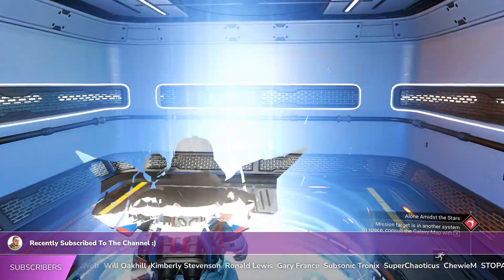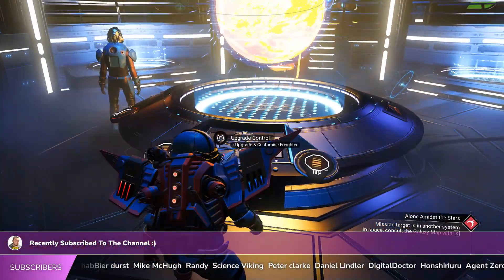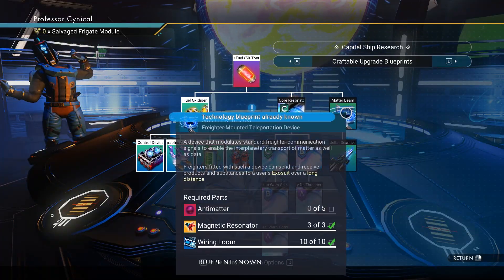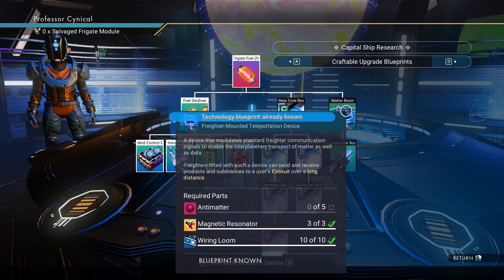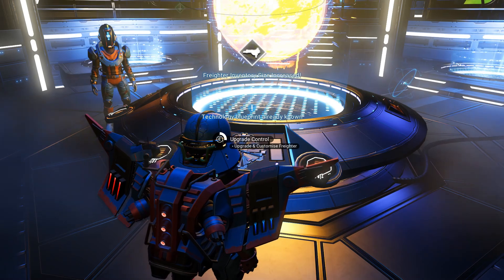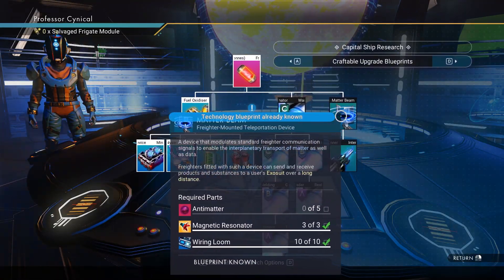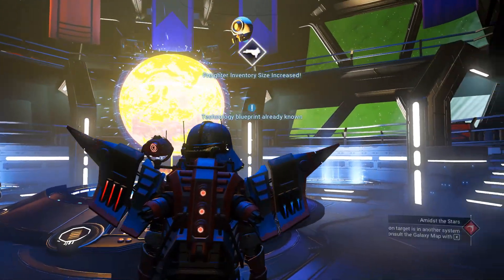We are now in the freighter itself. We need to go upstairs and then go down to this part of the console called the Upgrade Control. Once you're in the menu and you go down to Base Parts, you want to get something called the Matter Beam. The Matter Beam is very juicy — go ahead, unlock it and install it into your freighter. It's right here under the Base Parts section.